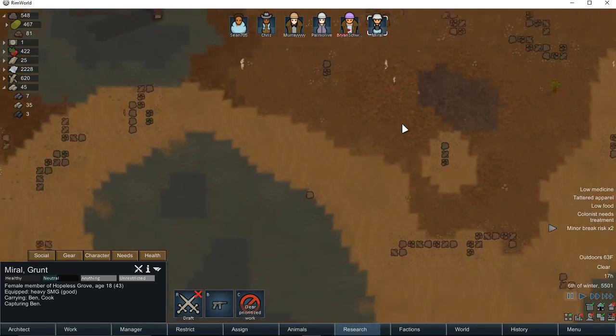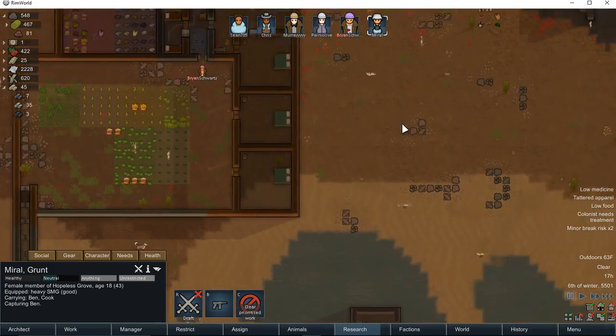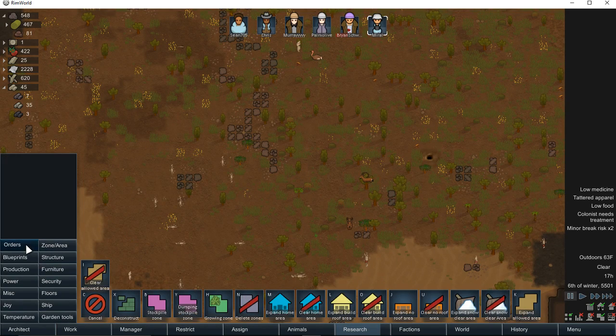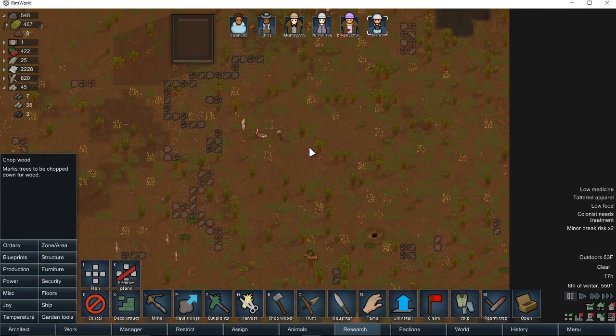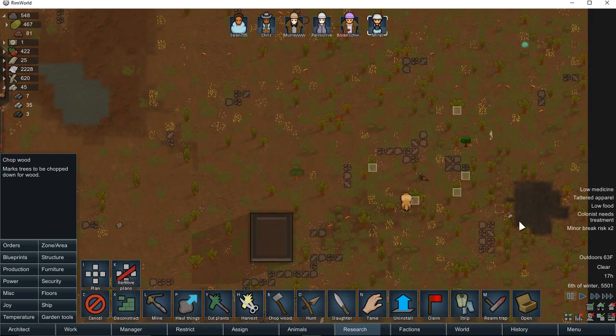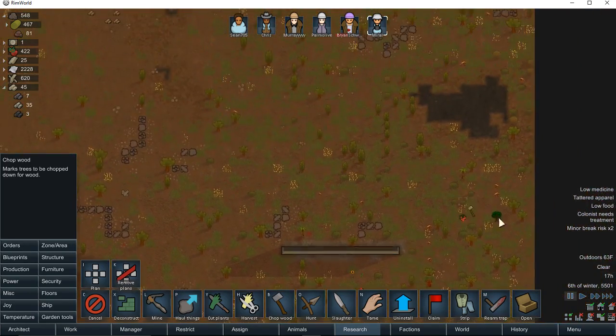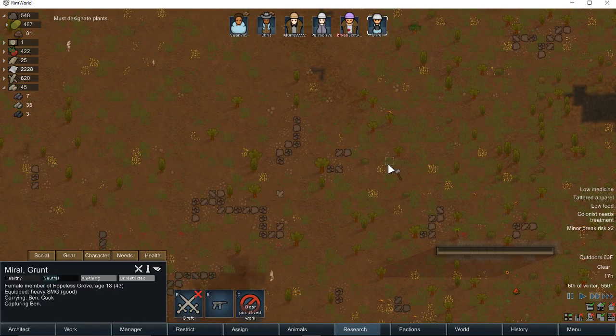There's just no trees left whatsoever. Those alpha beavers did a real number — well, we have some over here. Quarters, chopped wood. I'm going to go ahead and just do that — that gets us a little bit more wood.